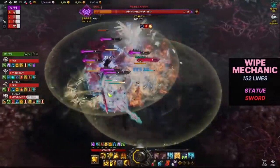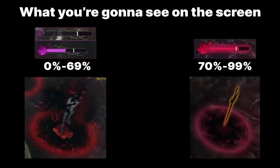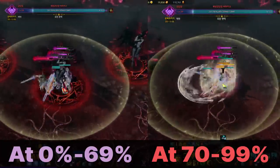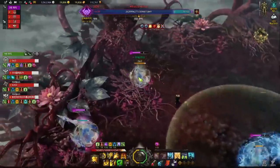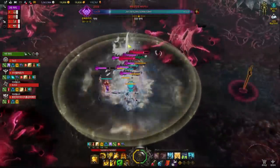First mechanic: Statues and Swords at 152 bars. Vicus will go to the center and disappear with a dialogue, then spawn a series of clones as statues and swords. If you have 0-69% purple Lust Gauge, you'll see statues around the map. If you have 70-99% pink Lust Gauge, you'll see swords around the map. Out of 8 different directions, there are positions where both swords and statues exist together — this is your safe spot. The best strategy is to have players who can see swords ping only the sword locations, because there are fewer swords than statues.